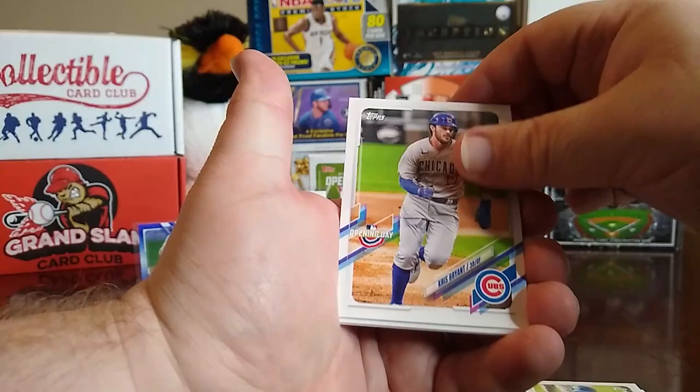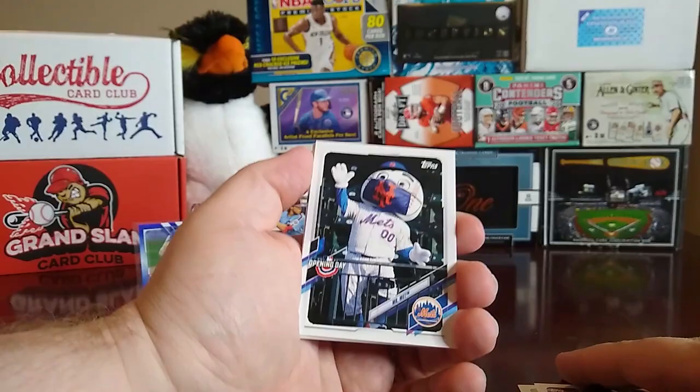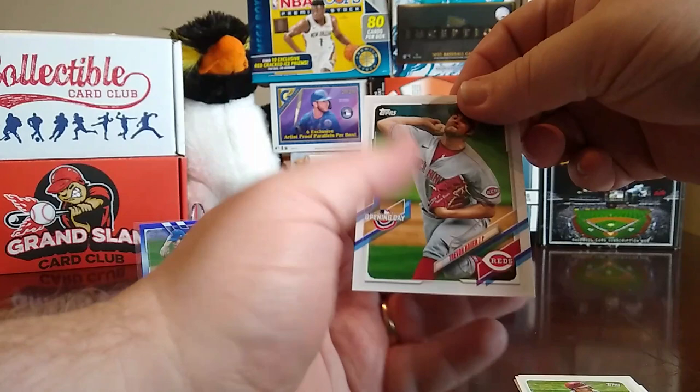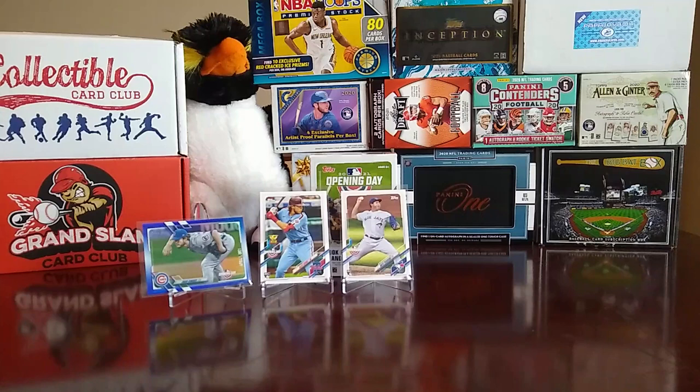Alright, we start this off with a Willie Adames, Keibert Ruiz rookie, Chris Bryan. We have a Mets mascot card — Mr. Met. Then Jose Altuve, JT Realmuto, and a Trevor Bauer.